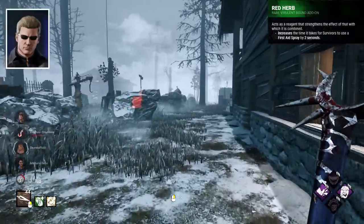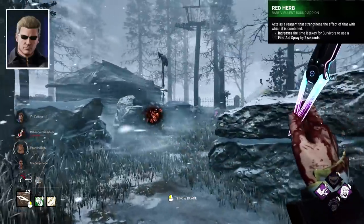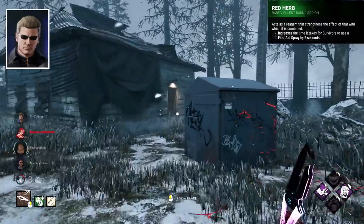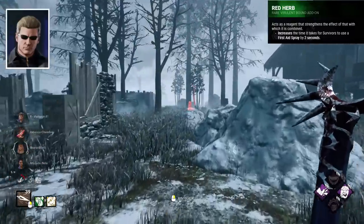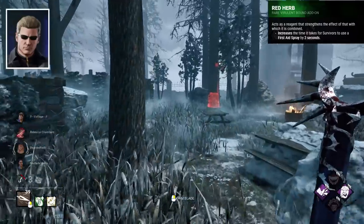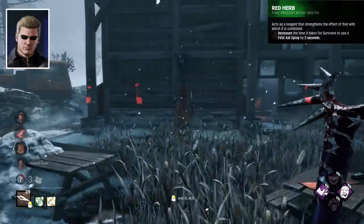Red Herb is the worst add-on, making first aid sprays take 2 seconds longer. It's essentially a 2-second slowdown. Being generous, first aid spray is used maybe 8 times a game, meaning you're applying about 16 seconds of slowdown at points where survivors are already doing nothing, making this additional 2 seconds rather ineffective.